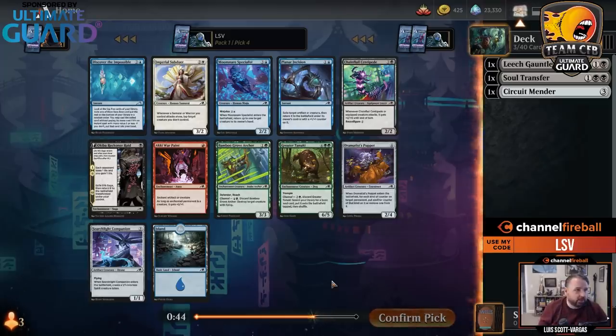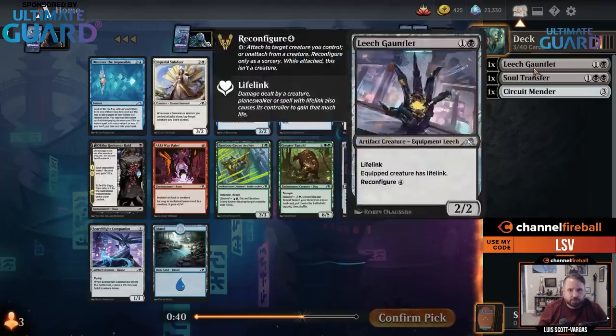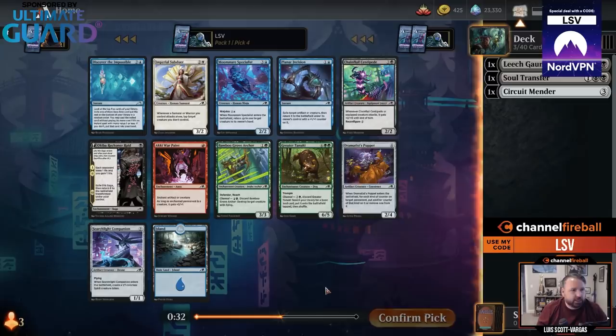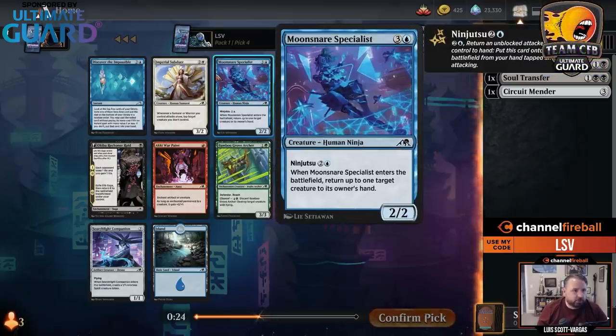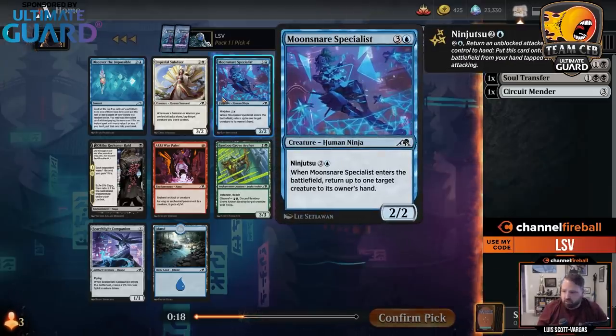There's an Okiba Reckoner Raid — an enchantment that makes an enchantment creature. There's Moonsnare Specialist, which is busted: four mana 2-2, bounce any creature is very good, and you can ninja it in and get more value. I think I'm just going to take the Moonsnare Specialist. Getting it fourth pick is definitely a signal, and it's just such a good card.